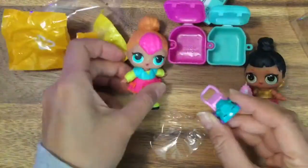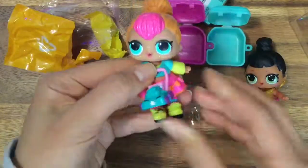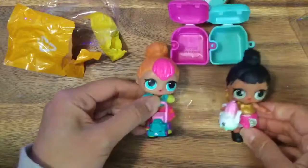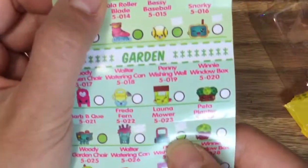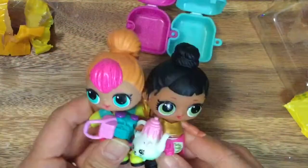Oh, this is new. This is a little lawnmower. We get to trim the grass in our house. Who wants to see our house later? Look at these cute little Shopkins. So cute. And it's time for the LOLs. We need to know the names of these Shopkins. We'll look it up. Polly Teapot and Lawnmower. These will be perfect for when we give our little house tour, so stay tuned for that.